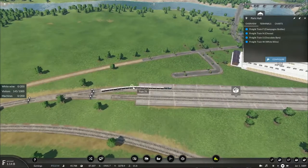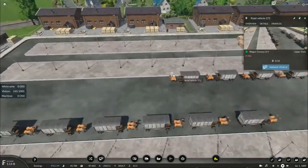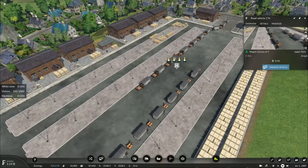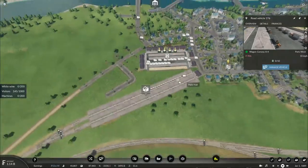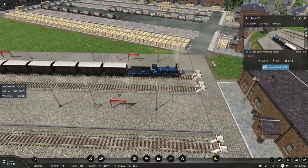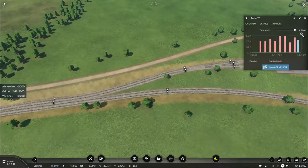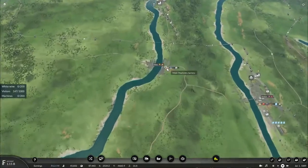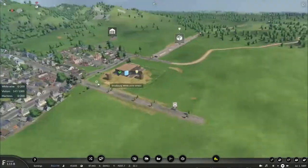Here's the white wine train now with three units on board. The other convoy has to get out of the way so the other one can come in to pick up its commodities. That's 220,000 francs — a pretty good amount, albeit small. I just need to deliver at least 197 more units to complete this mission.